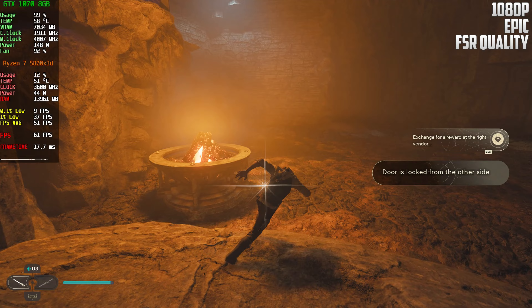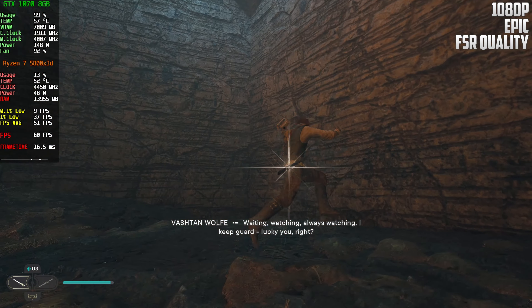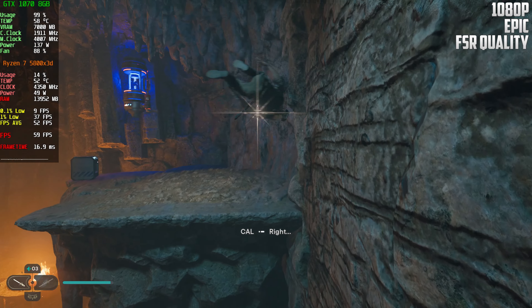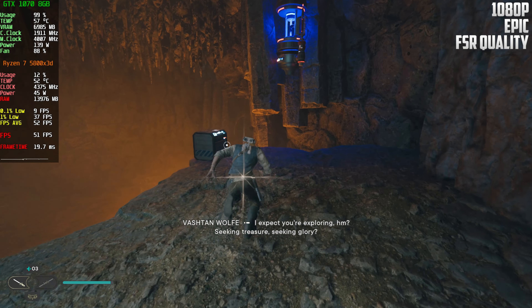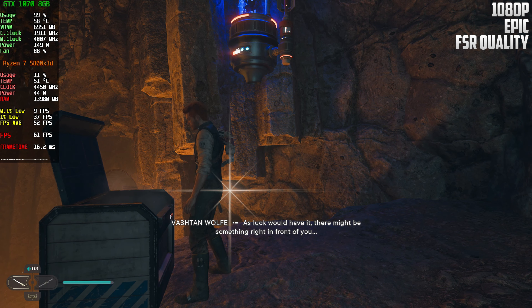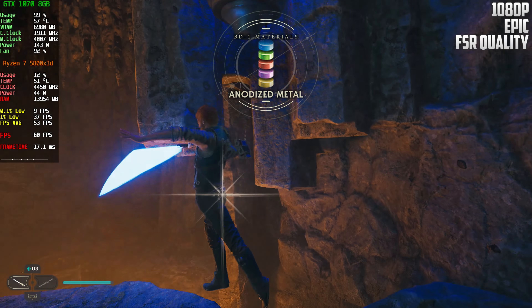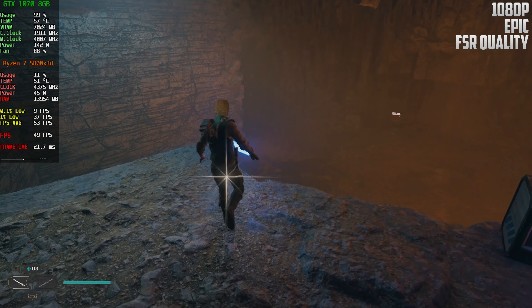Door is locked from the other side. Is there something I can get here maybe that can help us? Maybe up here? Let's see — we got a chest here. I don't know what to do here to be honest.